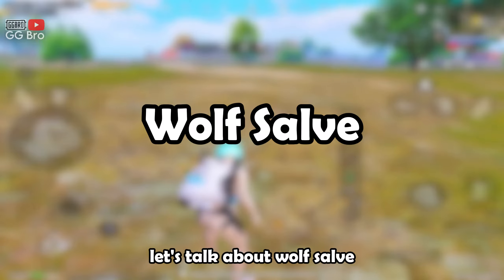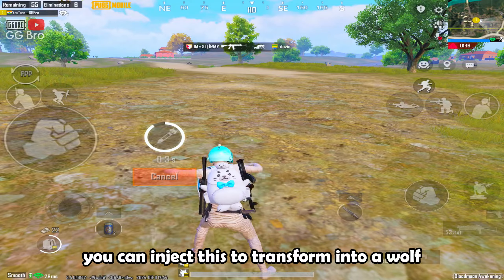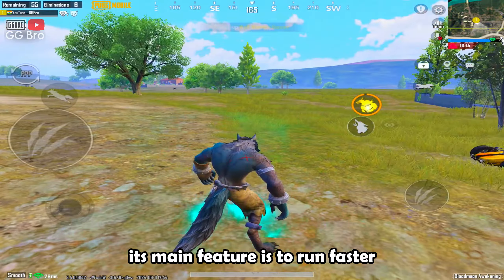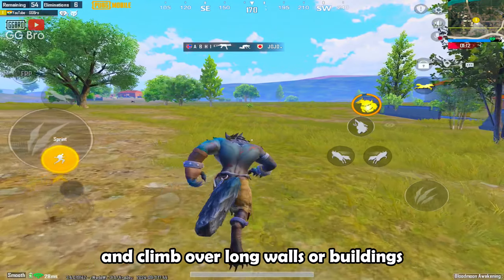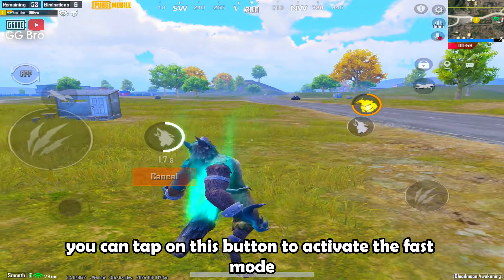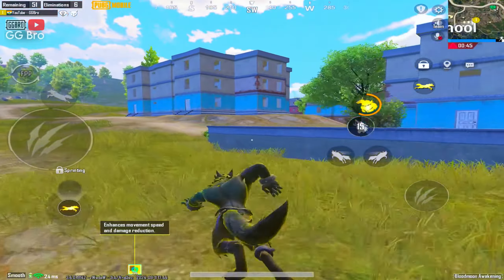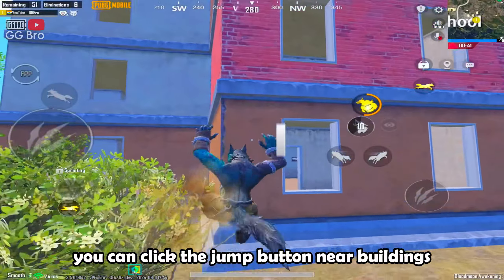Let's talk about Wolf Salve. You can inject this to transform into a wolf. Its main feature is to run faster and climb over long walls or buildings. You can tap this button to activate fast mode and run even faster with a little bit of damage reduction. You can click the jump button near buildings to climb over them.